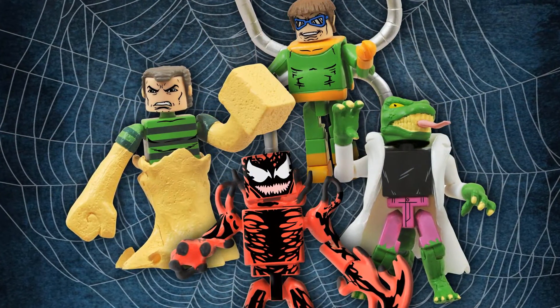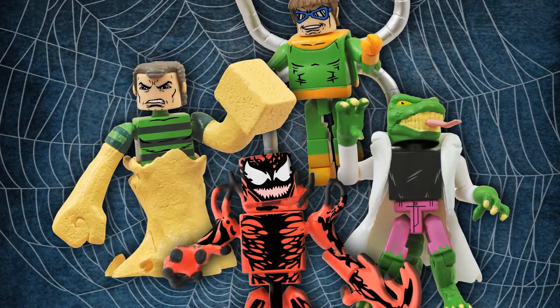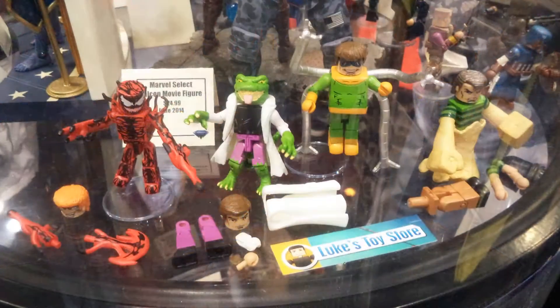You're going to get Dr. Octopus, Carnage, Sandman, and a classic Lizard. Not only that, but with Carnage you get the Cletus Cassidy head. Doc Ock has these big arms that hold him up so he's standing tall. Sandman's got a swappable big hammer hand and sand base. With Lizard you get parts to make Kirk Connors, so there's just a ton of accessories with the set.